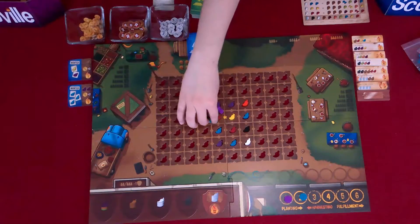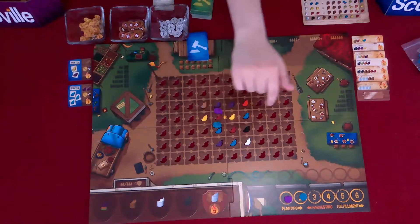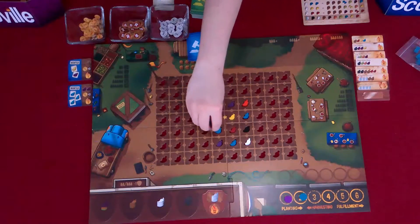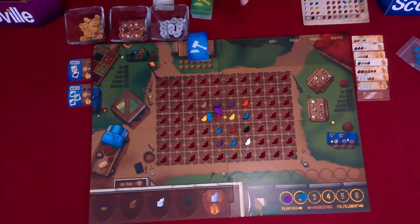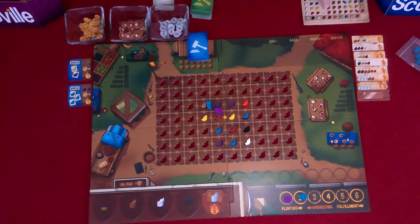I'm going to go one — which gives me, like, green? It's brown. No, it's purple — blue and red makes purple. And then two, which gives me an orange pepper. And then three, which gives me nothing — like a brown and a purple, it says nothing.